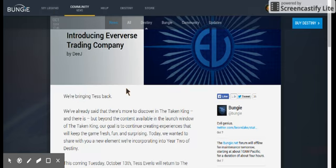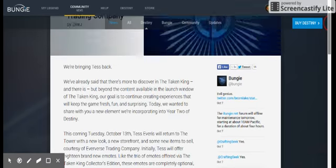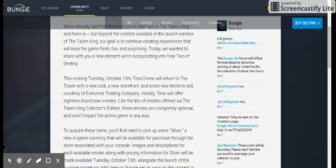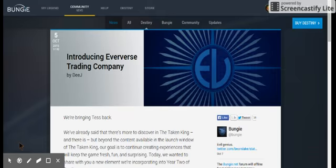Tess Everis is coming back on October 13th, 2015, right there. Basically, she's going to be different. She's going to be selling items, like emotes, right here. So, it's going to be pretty cool. But look here — to acquire these items, you'll need to first pick up some Silver, a new in-game currency that will be available for purchase through the store associated with your console. Seems pretty cool. She's been gone since like August.